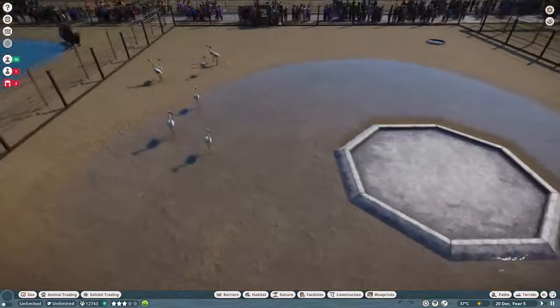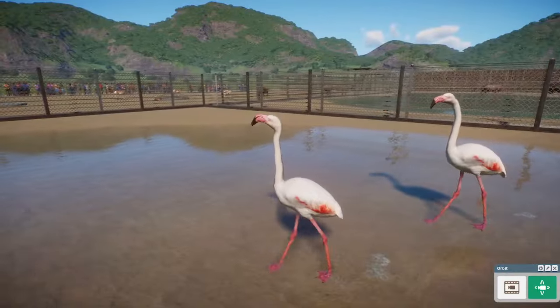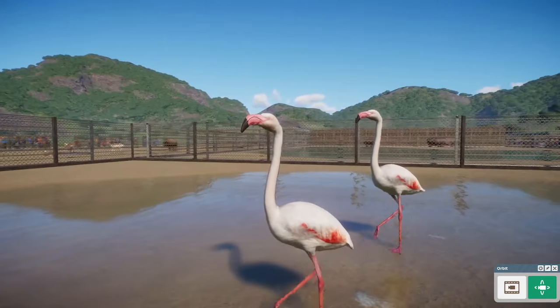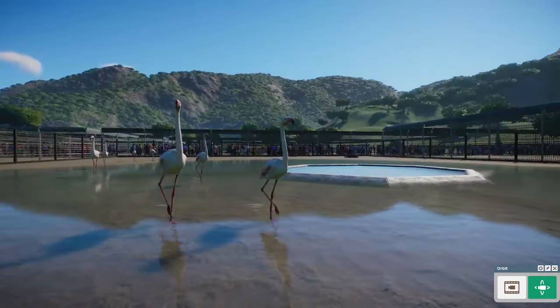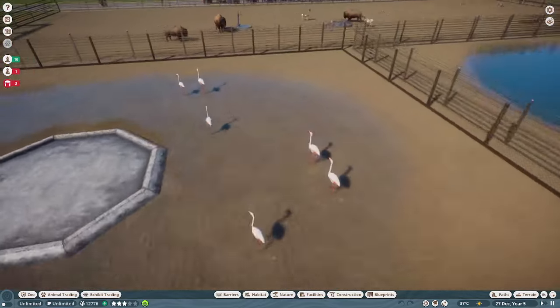Over here we have our Flamingos, which have seen some changes to the thickness of their necks — it's a lot thinner. The wing feathers have also been concealed, so there's no longer just the jutting out of those black flight feathers. The flamingos look ever elegant as ever.